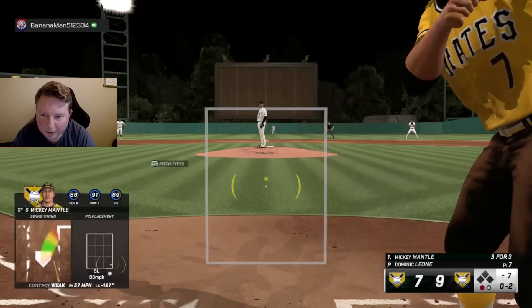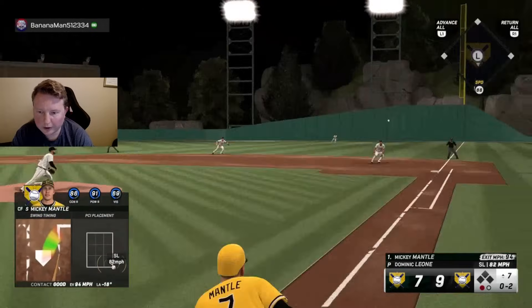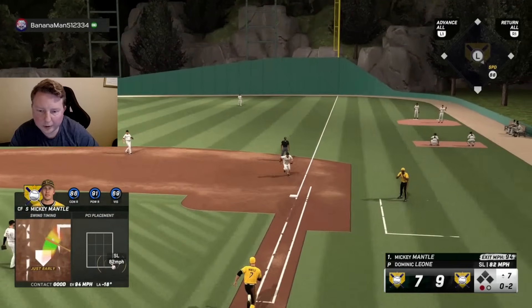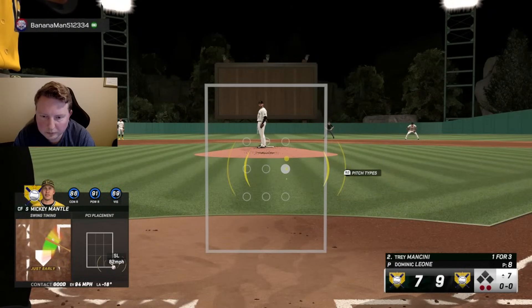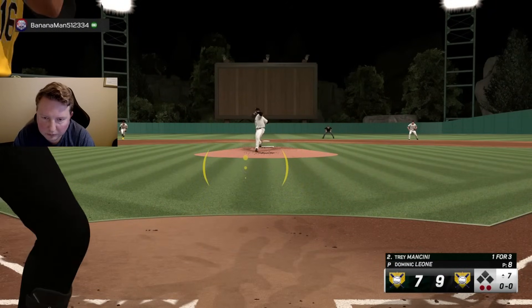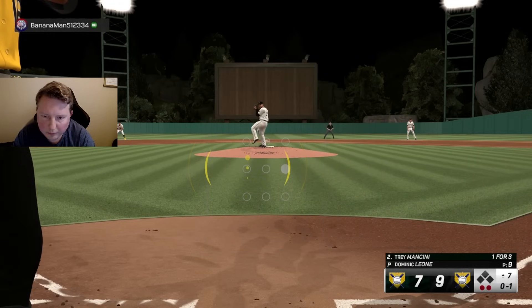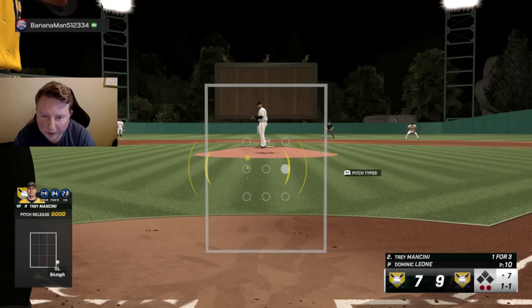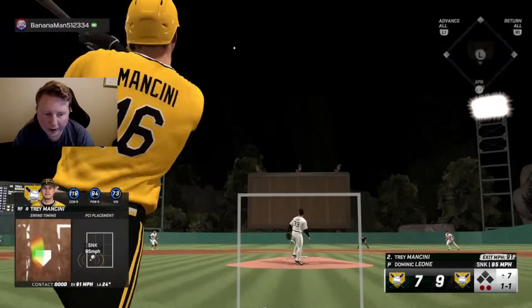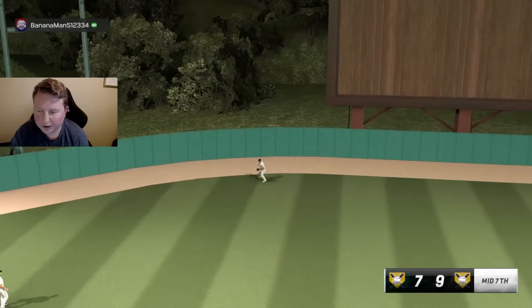Still maybe looking for the sinker in at some point — there it is, I did not get enough of it, 91 off the bat to center field. We got one but it is not looking good. We're going to get another righty up — I think we'll just get our closer up LeClerc — but we're going to stick with Classe here with the two righties on deck. Again with nobody on base might as well pitch to Yordan.